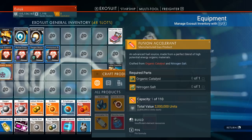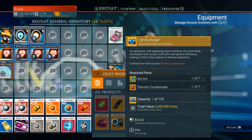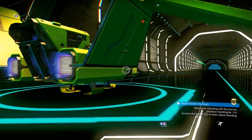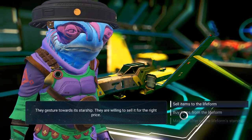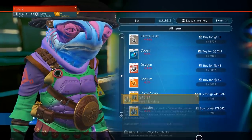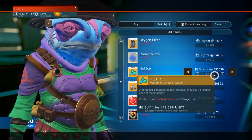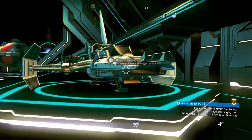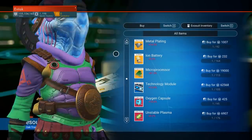Once we have our blueprint for fusion accelerant, we're going to be looking for organic catalyst and nitrogen salt from people in the space station. Fusion accelerant is worth 2 million, and the cryopump is also worth 2 million, so we're going to see what's easier to get and what costs more to invest. You might want to filter by a high economy system — a high affluent economy will make it easier to find these rarer parts.